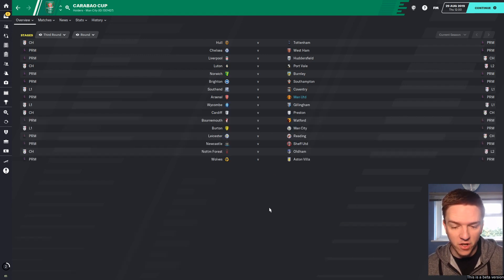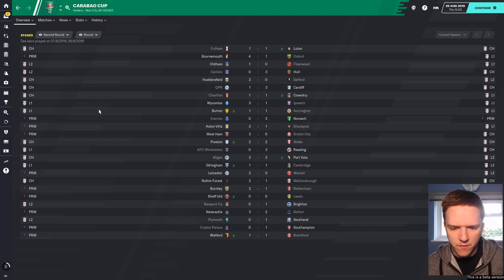Third round of the Cup and we've drawn Arsenal. Thankfully, we're not being judged on this competition, so if we do lose that it's not going to be the end of the world. No real surprises as of yet — a couple of all-Premier League ties: Norwich beat Everton, and Southampton beat Crystal Palace.